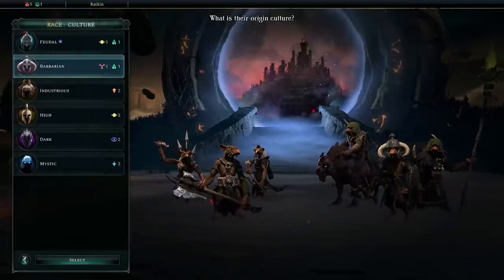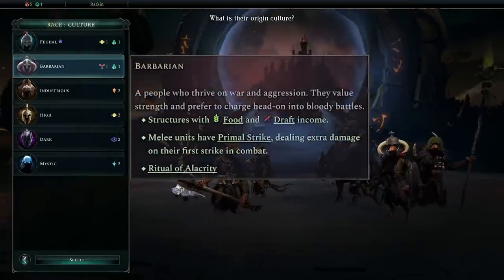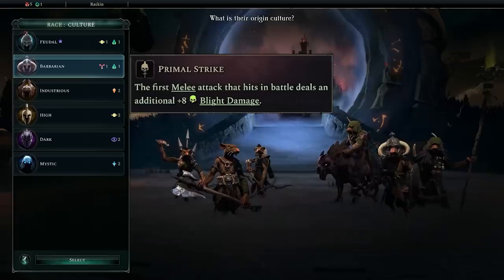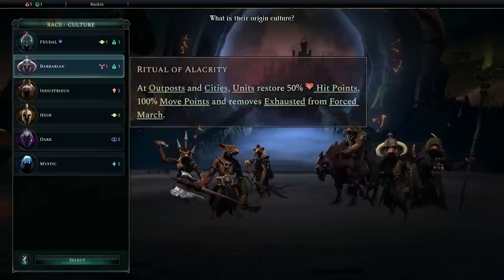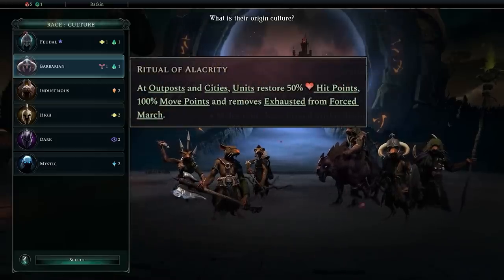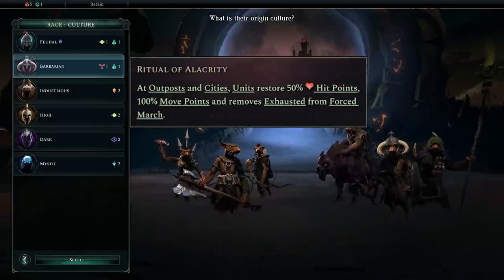We'll be picking the barbarian culture today, which focuses on growing cities and recruiting units with their strong food and draft income. Barbarian units also have the Primal Strike ability, allowing them to deal burst damage with their first melee attack in a battle. Finally, the Ritual of Alacrity will allow us to use Force March much more judiciously and with less consequences, giving us a massive boost to our map mobility.